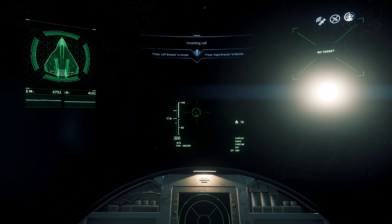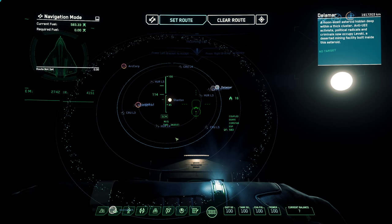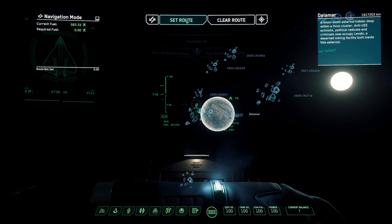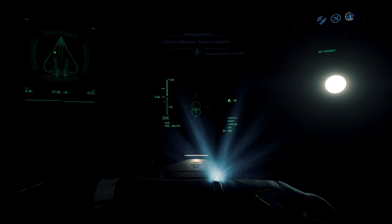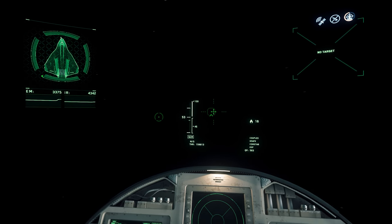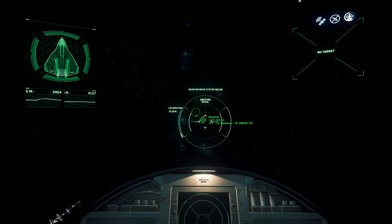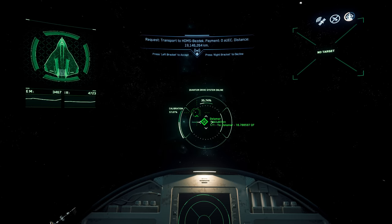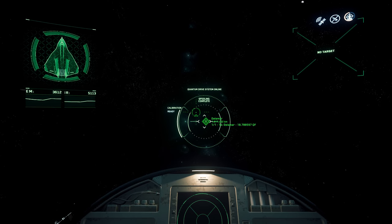To navigate, press F1 and click on your star map. You can click on a location — let's say Daymar — then click Select Route. You'll notice the line goes solid, meaning the route is set. Close your MobiGlas and you'll see a little green arrow in the corner showing you the direction. Once on target, it says 'waiting to spool.' Tap B once to spool up, and when spooling is complete, hold down B to jump.